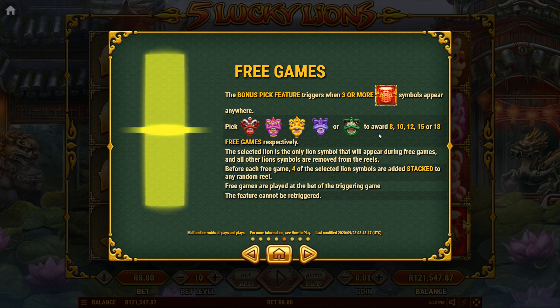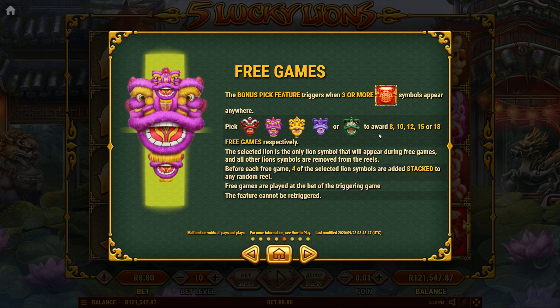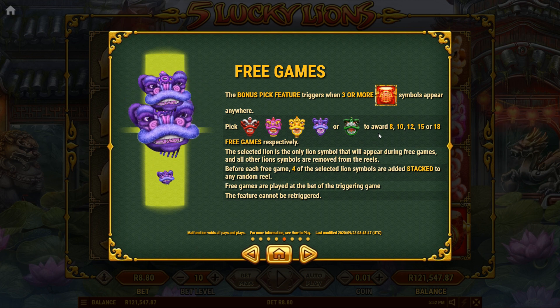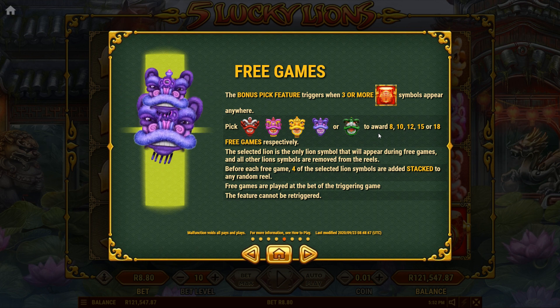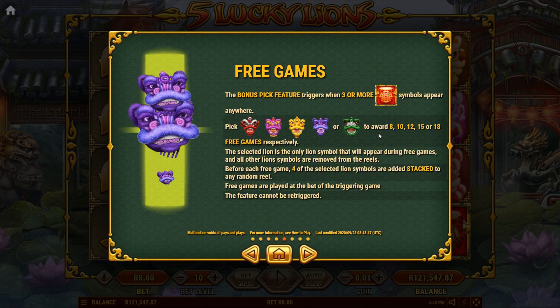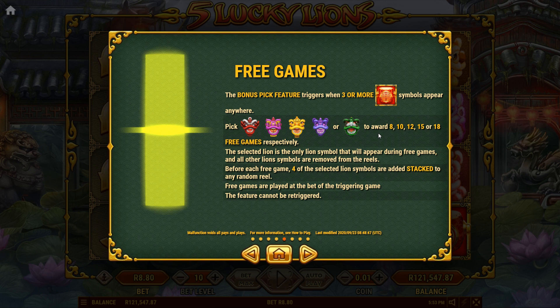Free games - this is what we're looking for. The bonus feature triggers when three or more lucky symbols appear - I'm going to call those the lucky pot - when they appear anywhere. Get to pick one of the lions, that's why it's called Five Lucky Lions, to award 8, 10, 12, 15, or 18 free games. The selected lion is the only lion symbol that will appear during free games, and all other lion symbols are removed from the reels.